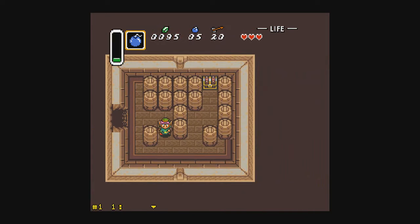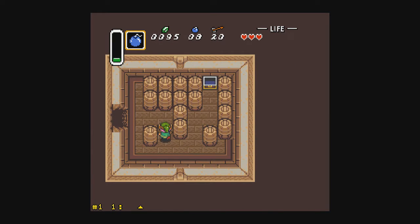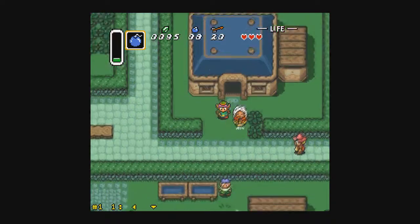With Power Bombs and Missiles, we can do a lot in Super Metroid. But we still have a lot of stuff that we can check out in A Link to the Past.